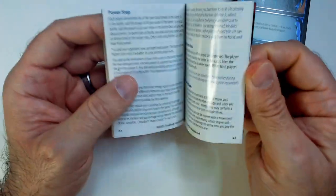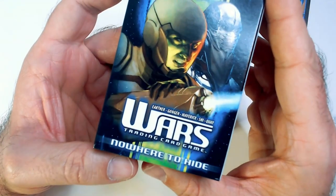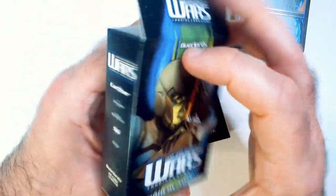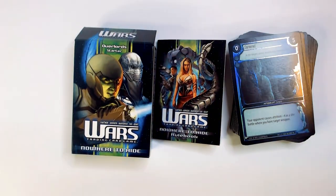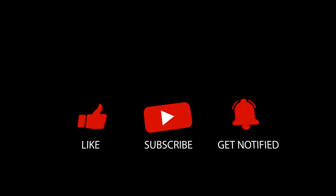Circulate — this must be like the remove from game mechanic. That is a quick Wars starter deck unboxing — the Nowhere to Hide starter deck. Thanks for watching, have a good day or night, whoever you are. Smash that like button, hit subscribe. Thanks.